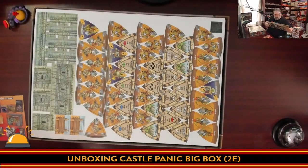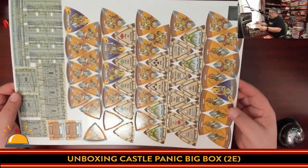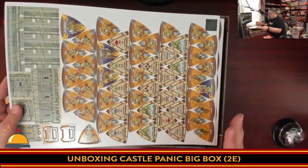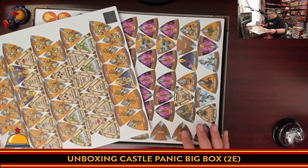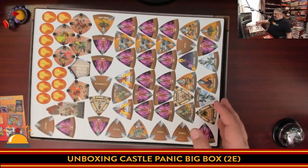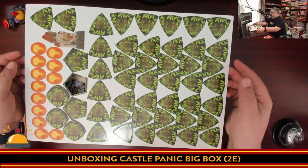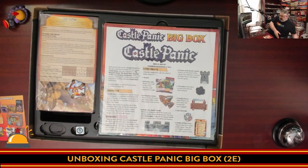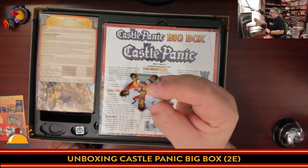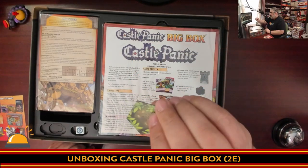I'm going to punch one of these boards to show you the thickness. More monsters — lots and lots of monsters. I'm hoping the expansion material has some kind of symbols on it. It looks like it does — there's a symbol on the bottom. One token punched itself, so I don't have to punch anything. Fire tokens, wizards, towers — lots and lots of tokens. The token that punched itself: not too thick, but nice and solid. Artwork is great — you can check out that dragon right there.